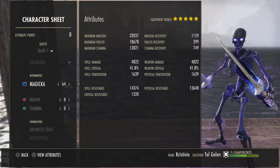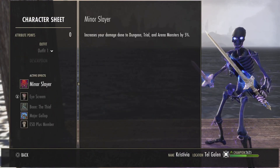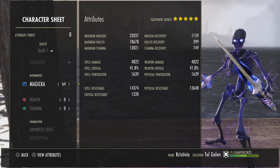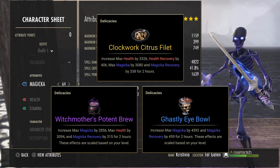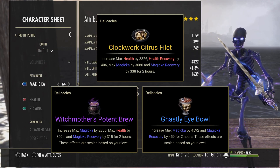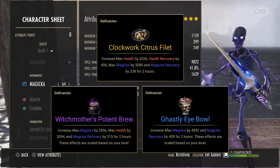Starting off in the character sheet, I have 64 points in magicka and we're running the Thief mundus. For the race, we are a High Elf because High Elves have some of the best passives for magicka DPS. As far as food is concerned, we're going to be opting to use Clockwork Citrus Fillet for anything hard. A cheaper and almost as good alternative would be Witchmother's Potent Brew.